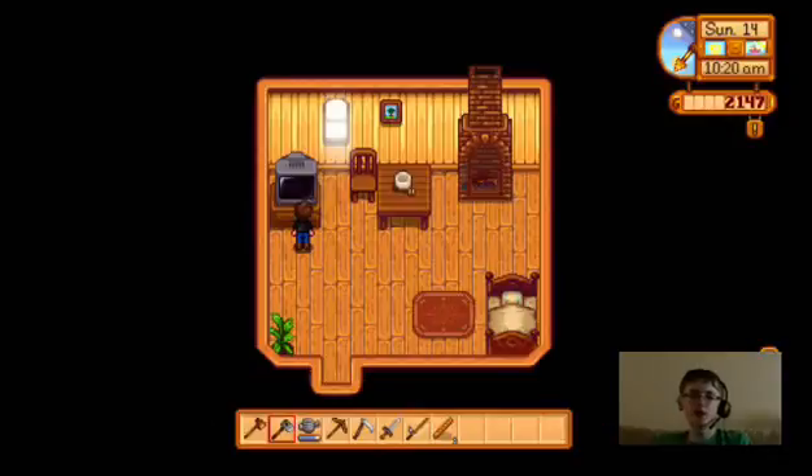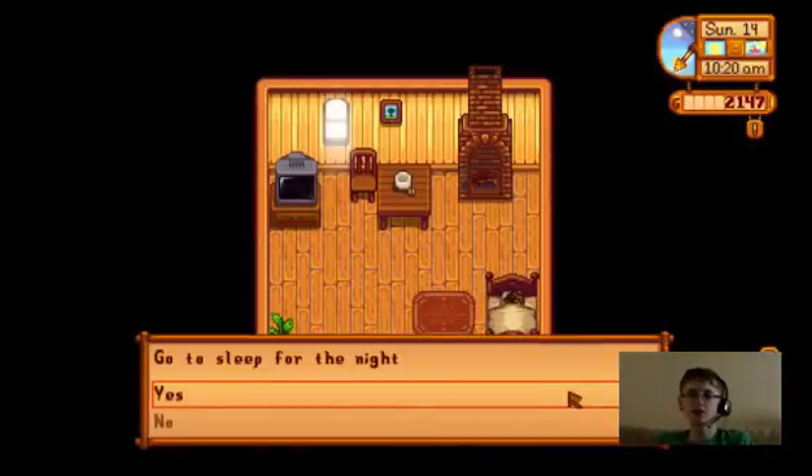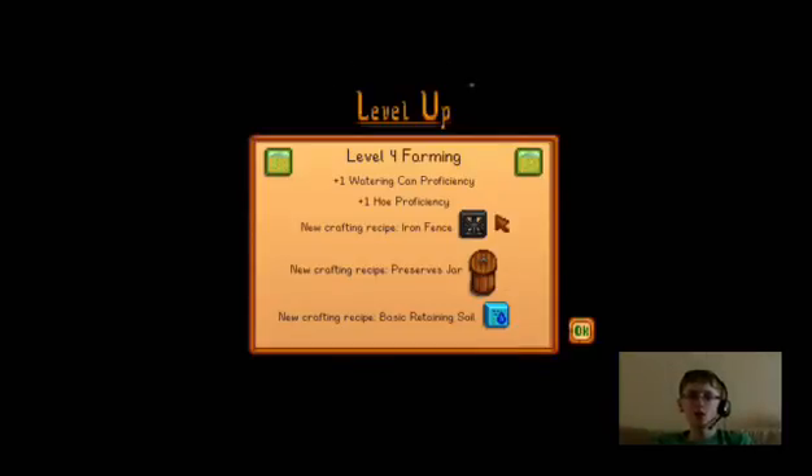Pancakes — now to cook pancakes! Level four farming — I can craft an iron fence, a preserves jar, some soil, plus one watering can proficiency, and plus one hoe proficiency. Nice!